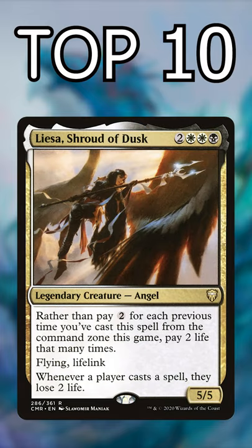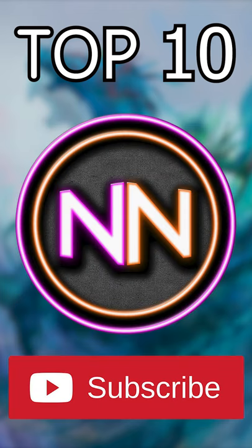And number 1: Lysa, Shroud of Dusk. She provides an extremely potent tax effect but lessens your punishment by having Lifelink. Answer Lysa or watch your life slowly drain away. Subscribe to see six-mana 6/6s for six. Peace out, Tribe Scout.